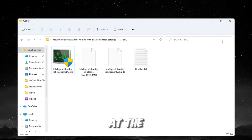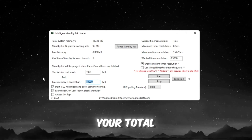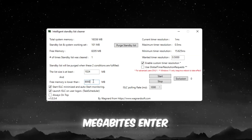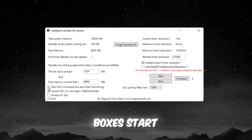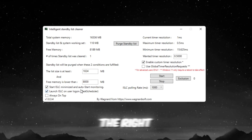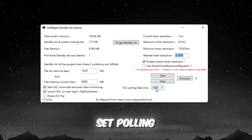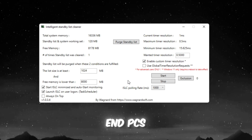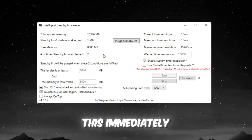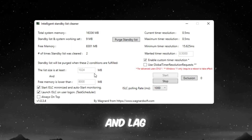Open ISLC. At the top, check your total system memory in megabytes. In the 'Free memory is lower than' field, type half your total RAM — if 32,000 MB, enter 16,000; if 16,000 MB, enter 8,000. Check these boxes: Start ISLC minimized, and Launch ISLC on user logon. On the right side, enable timer resolution and set it to 0.50. Set polling rate to 1,000, or 10,000 for very low-end PCs. Finally, click Stop, Start, and Purge Standby List. This immediately clears unused memory, giving Roblox more free RAM — gameplay will be smoother, FPS higher, and lag will reduce.